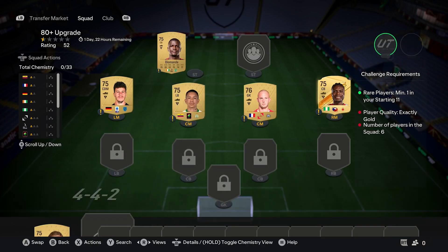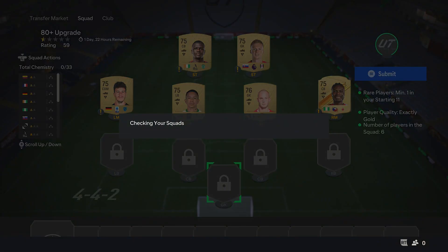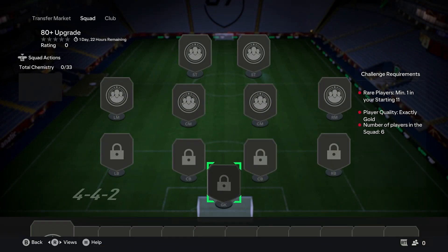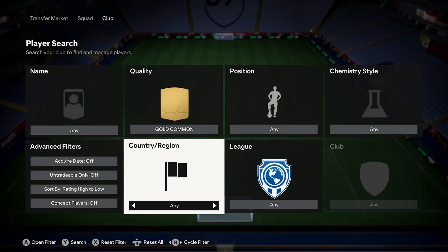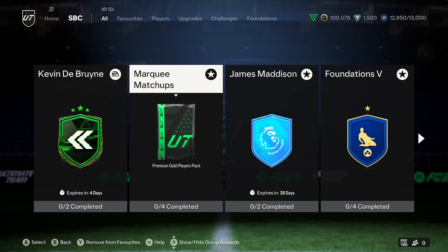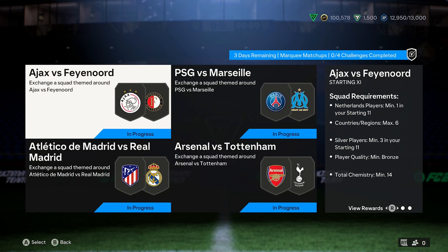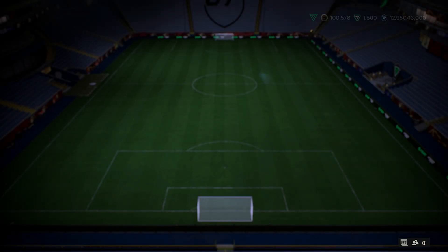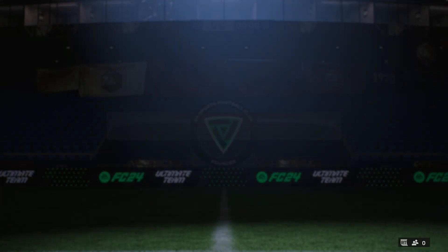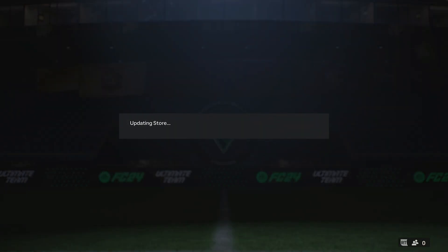So with all of this in mind, with those which are guaranteed to give coins — no matter what they are — you should always be going through them. Complete everything that is there already, but on a weekly basis go through all of your marquee matchups. They are boring, they're not what they used to be, but even if you have no players in your club and you need to buy every single one for that challenge, it's still likely that you're going to make a profit. Worst case scenario, you're going to break even, and it's still worth going through.